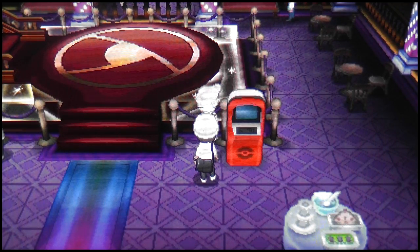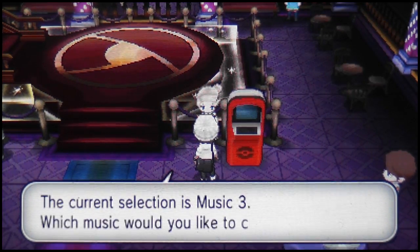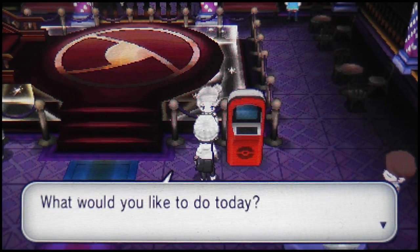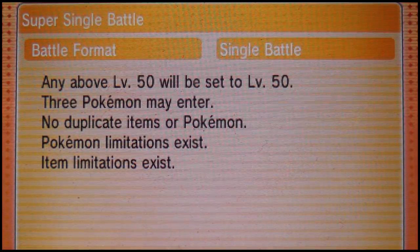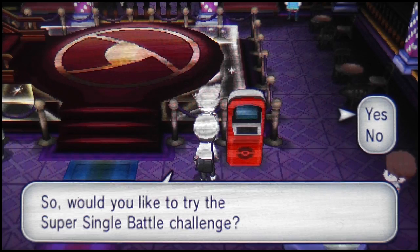The higher you get in the rounds, the haxier your opponent gets. Your opposition usually gets like 20 flinches in a row, they freeze you at the worst moment, you never thaw out, and there's always something forcing you to lose. So we're about a minute and 30 into this video and I haven't done anything yet, so let's get started. I'm choosing super singles, and I might do super double battles depending on how well this series does.